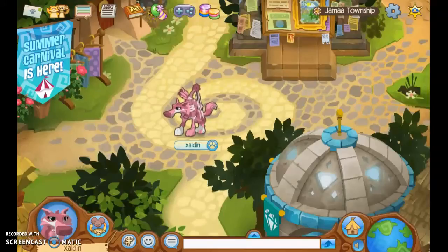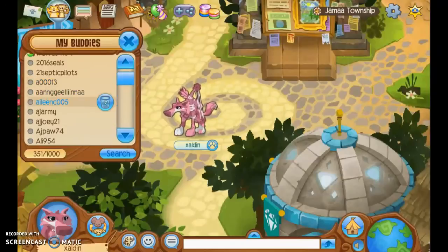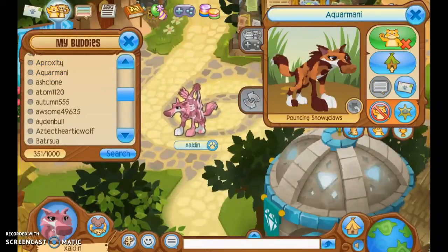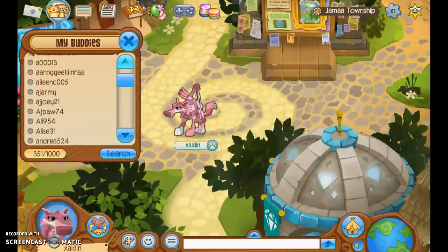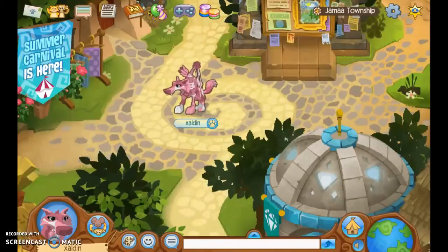A lot of people seem to forget what Animal Jam was made to do — to meet new friends. A really fun thing to do if you don't know what to do is talk to some friends in Animal Jam. You can Jamogram your buddy saying something nice. Animal Jam is a game that was created to make friends online and have fun. It wasn't originally meant to be a game all about collecting items — it was meant for kids to make friends.